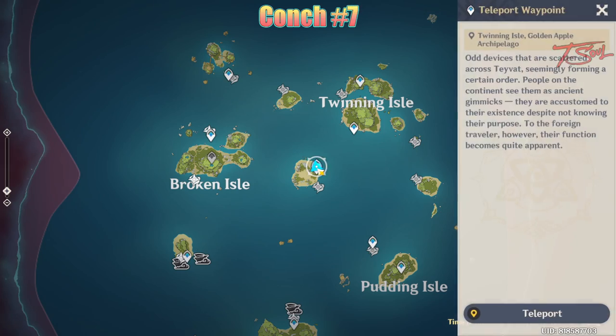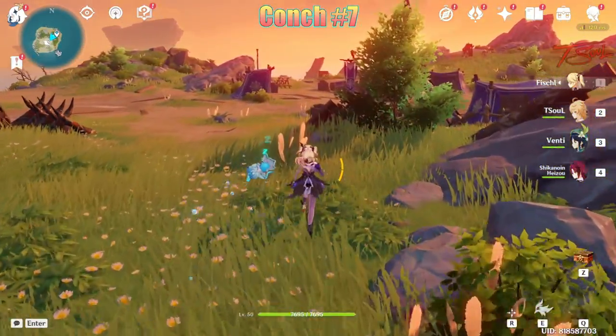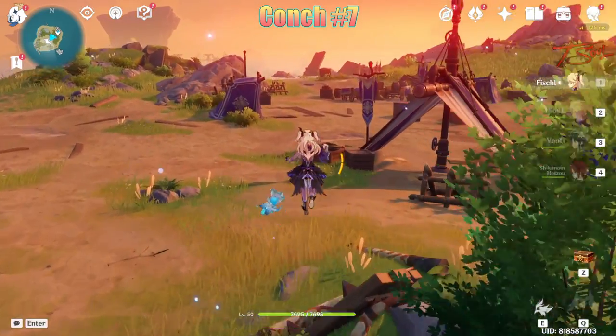Next up, let's go to the unnamed island in the center. There's only one conch here, and it's located at the camp in the middle. Remember, you can look at your mini-map to see the locations of nearby conchs.